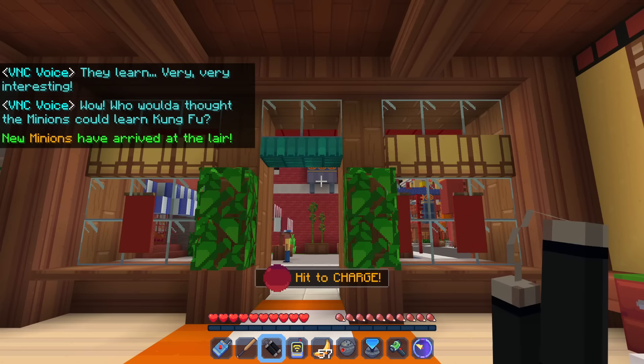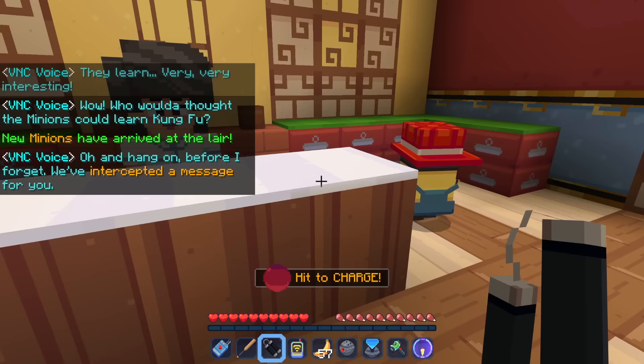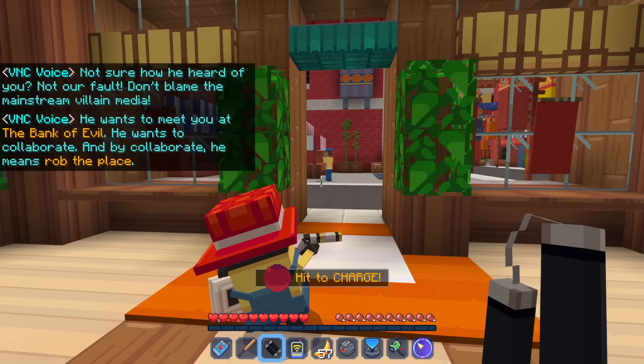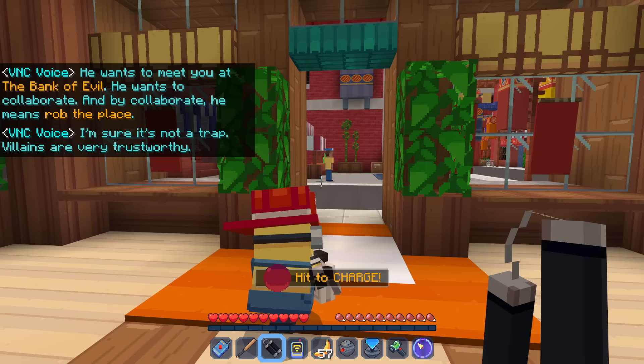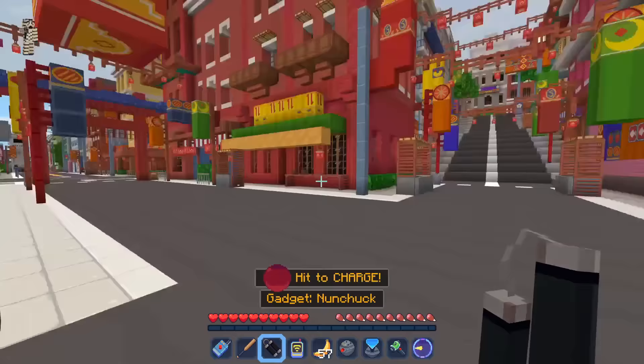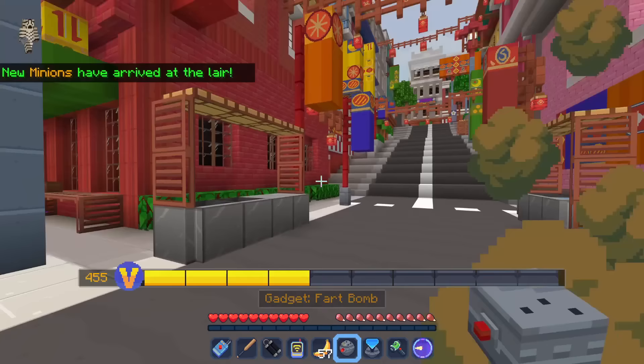New minions have arrived at the lair. The VNC says: 'We've intercepted a message for you — another villain wishes to meet you. Not sure how he heard of you — don't blame the mainstream villain media. He wants to meet you at the Bank of Evil. He wants to collaborate, and by collaborate he means rob the place. I'm sure it's not a trap — villains are very trustworthy.' So our next goal will be going to the bank. Let's go a different way this time so we can find some extra things to vandalize and collect.